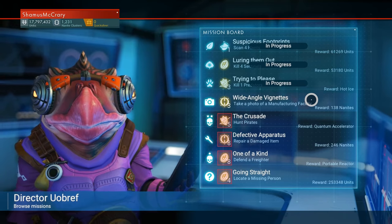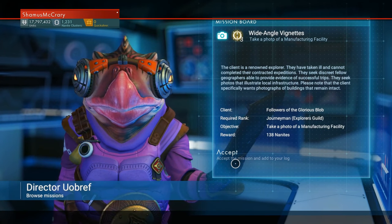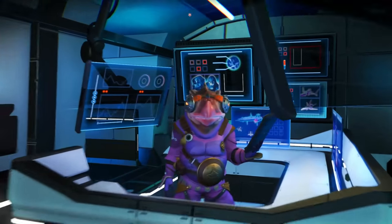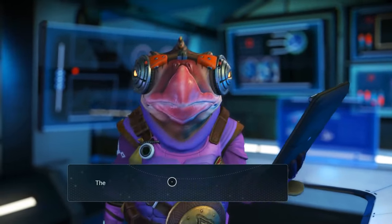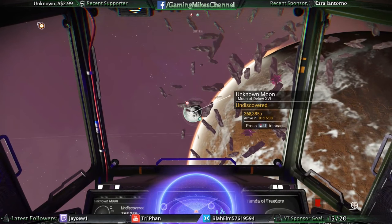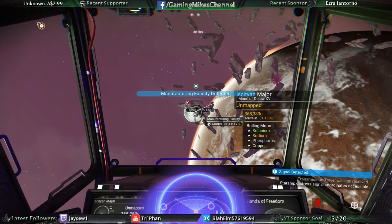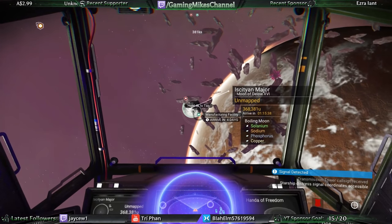Take a photo of a manufacturing facility — another photo mission. We messed with one of these last night and couldn't get it to complete; it wanted geological photos. This one wants a manufacturing facility on an unknown moon. Oh, manufacturing facility — hooray! That's what we needed. Let's go there and see if we can do a photo mission.